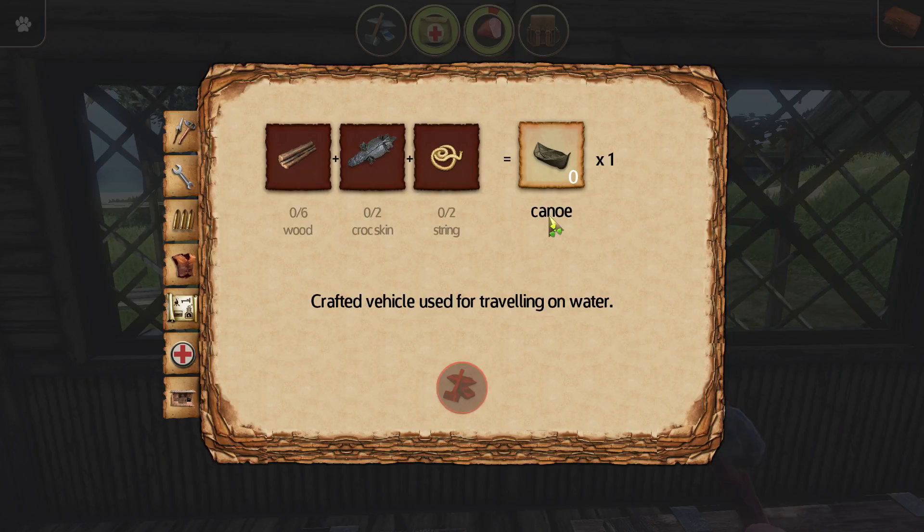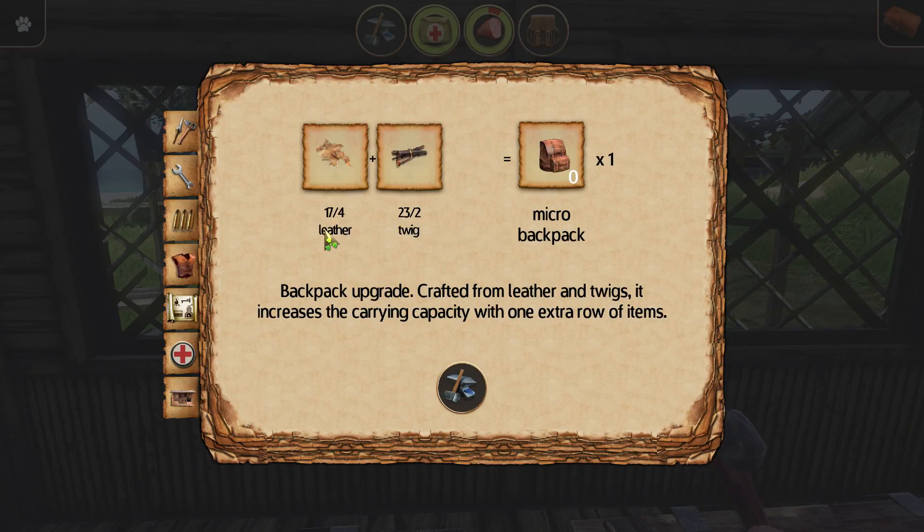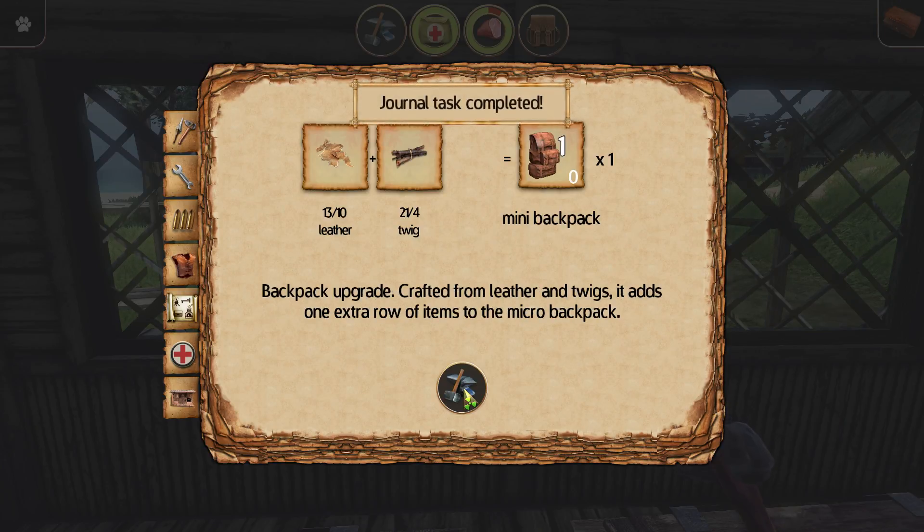Okay, we're gonna try two things today. First thing: the backpack. For leather and two twigs we get a micro backpack - crafted from leather and twigs, increases the carrying capacity with one extra row of items. Oh man, I got an achievement: 'Bag Man!' Now you can do a backpack upgrade, crafted from leather and twigs, it adds one extra row of items to the micro backpack.